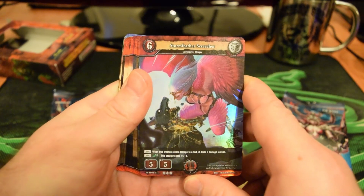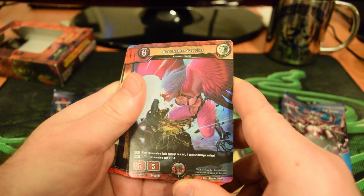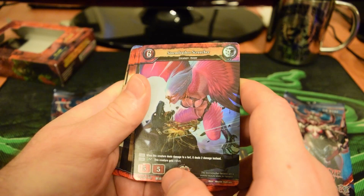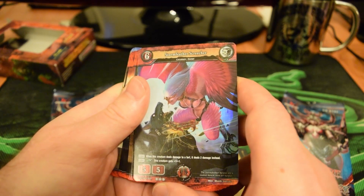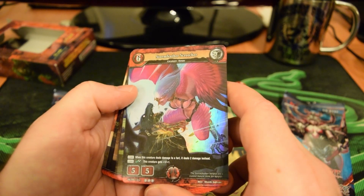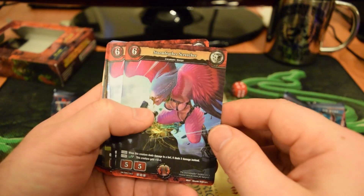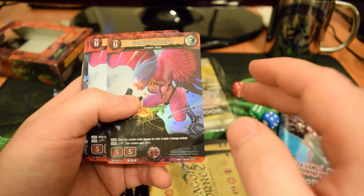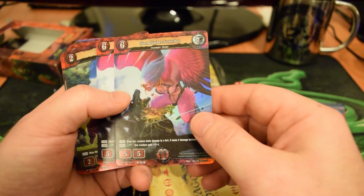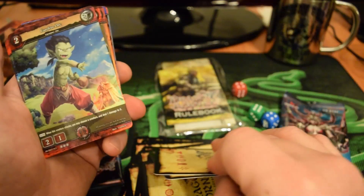We've got a foil 6-cost, 5-5 Storm Feather Screecher. It has a continuous effect: when this creature deals damage to a fort, it deals two damage instead. It also has a green Drago Cross continuous effect: this creature gets plus 1, plus 1. I'm curious about that first ability — when this creature deals damage to a fort, it deals two damage instead. Does that mean it hits both barrier cards? Because one point of damage contacting a barrier forces the player to either play that card or put it into their hand. We've got a foil version and a regular version.